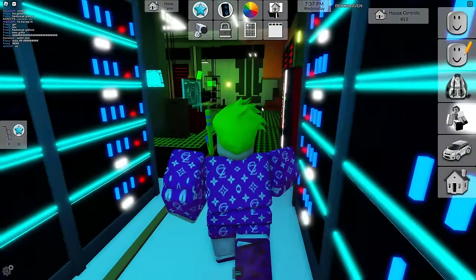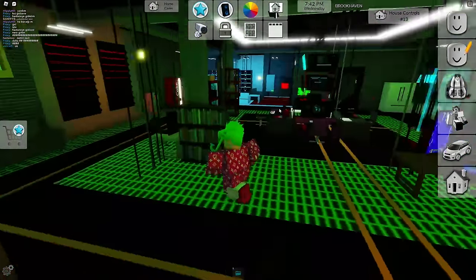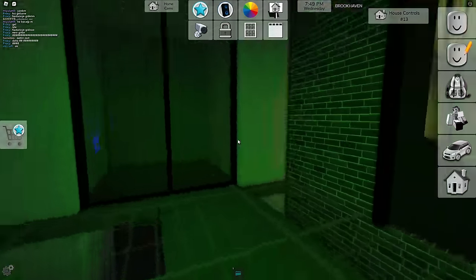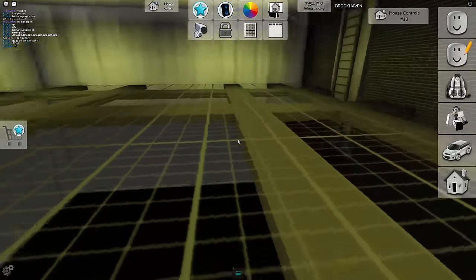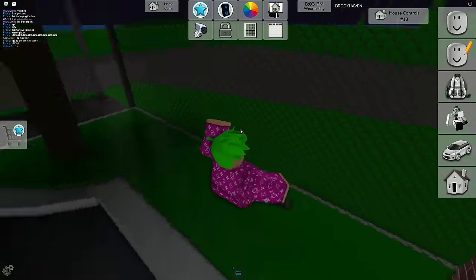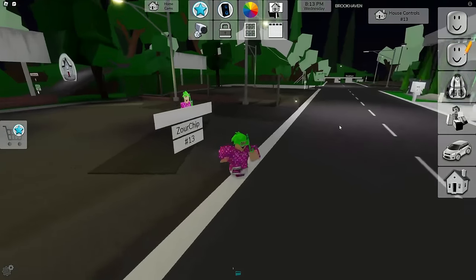I don't really know where the secret thing is, but this house is really, really cool - it'll definitely be awesome for roleplay. Let's go up and see what we got. You can actually fit a whole lot of cars here, and there's a ladder I didn't even see! You can climb on up - there's a little secret passage in the corner. Not too bad!